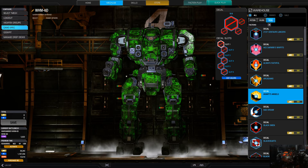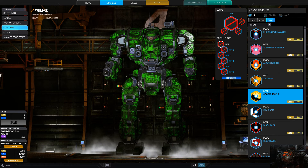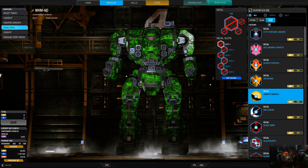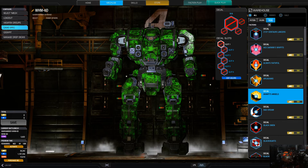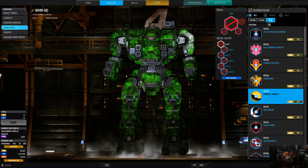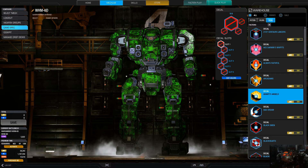For map fixes: on Alpine Peaks they fixed some shadow flickering issues. On Canyon Network they fixed issues where the water edge could go wonky. On Caustic Valley they fixed an issue where someone could get stuck on pipes. On Crimson Straits there were lots of changes — a bulldozer clipping through a radio tower, collision and clipping issues, rendering issues, and a floating antenna above one of the buildings.